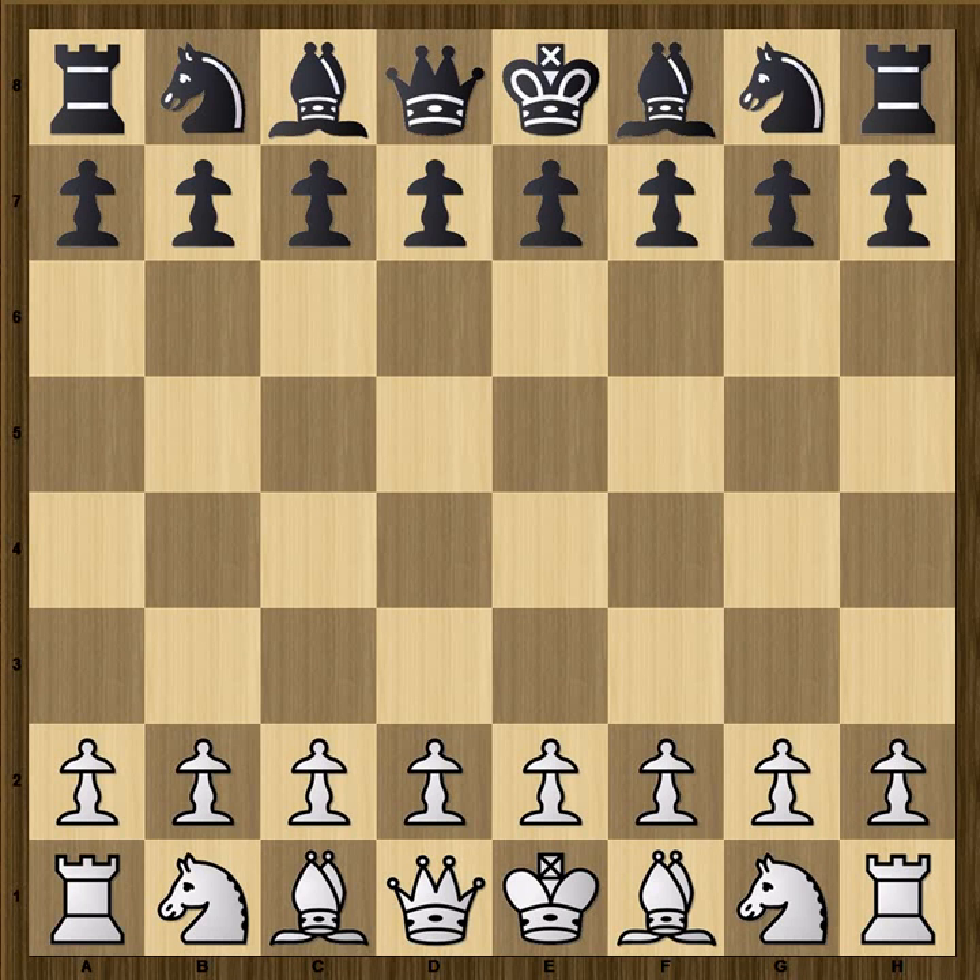The first game I'm going to show you is very interesting. It is a game between Hikaru Nakamura playing White and Grand Master Simon Williams from England playing Black. And it comes from the European Club Cup, which took place in Eilat in Israel in 2012.